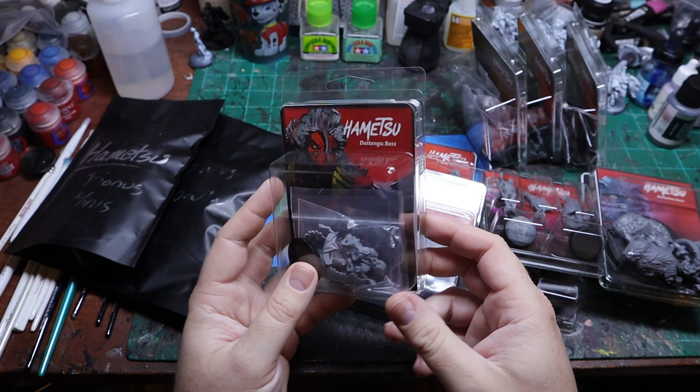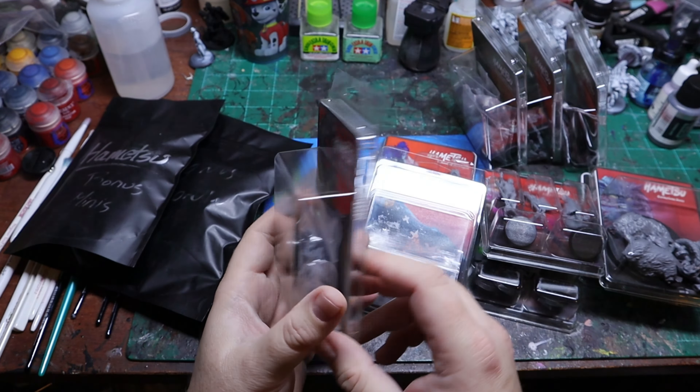What I got here is a few of the boss miniatures — I believe I have all of the Oni boss miniatures, and all of them are cast in resin. So they are a little fragile, but they're very nicely sculpted and very nicely done. I really like the way all of these look.